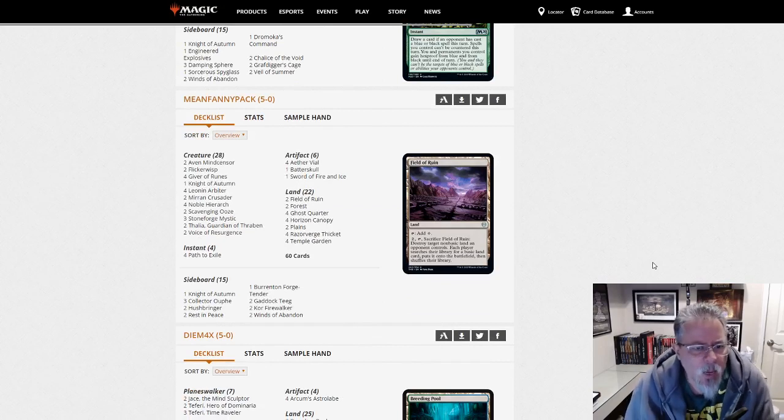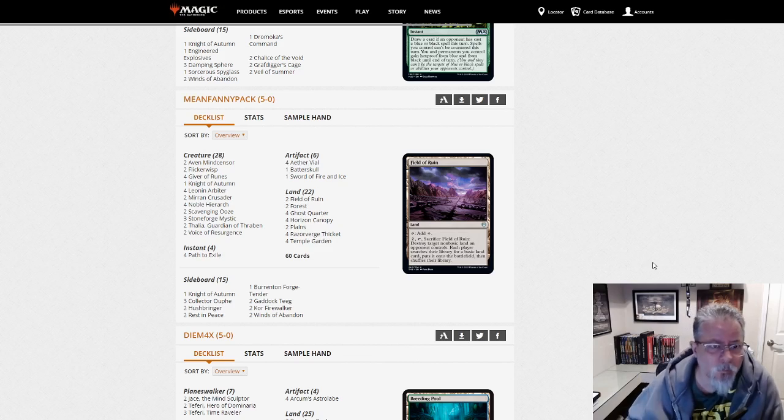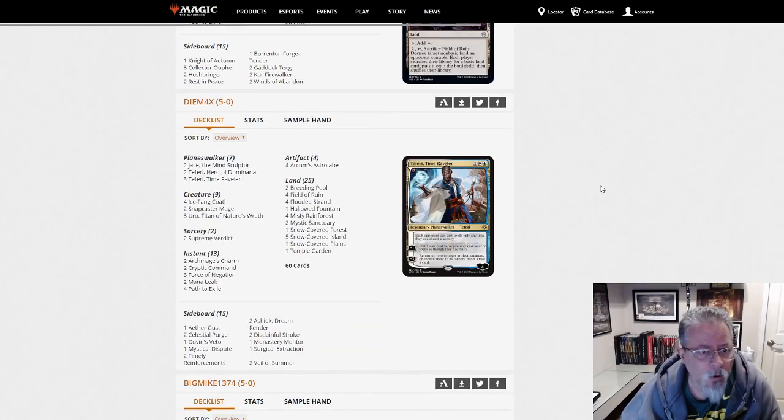Mean Fanny Pack with another Green-White deck, a little more on the Stoneblade-y side. This one is not Eldrazi — just Green-White Hate Bears, or Green-White in Taxes. Nice little weenie build there. Like it.